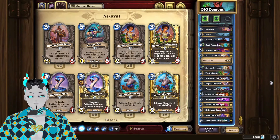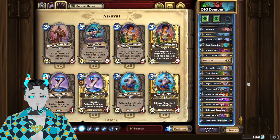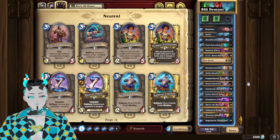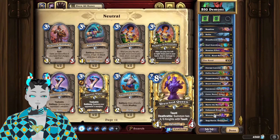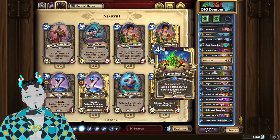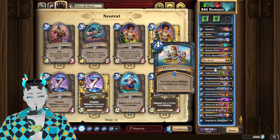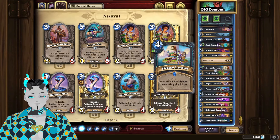Hello my sisters, it's time to get big with Big Demon Warlock. Essentially the game plan of this deck is we're going to go down an unexplored route of using the tourist package in order to double the deathrattle of Enhanced Dreadlord and Wretched Queen, while also using the new card Eternal Layover as a way to trigger the deathrattles quickly and flood our board with a bunch of big top minions, hopefully preventing our opponents from hitting our face.